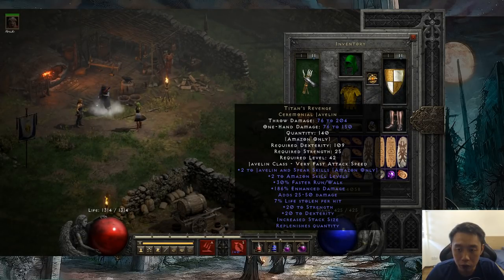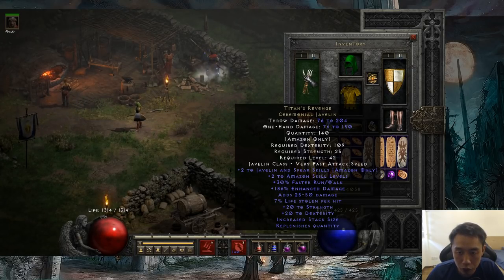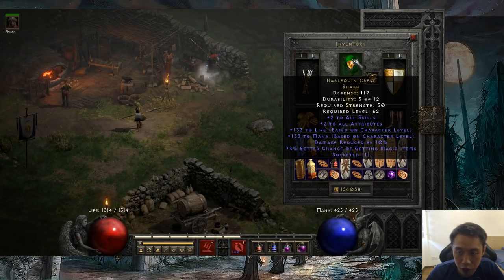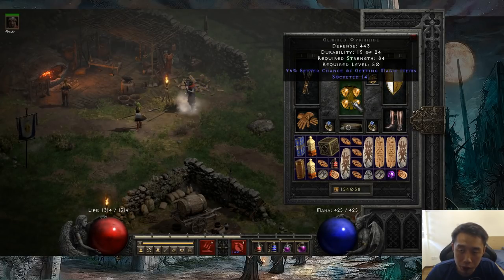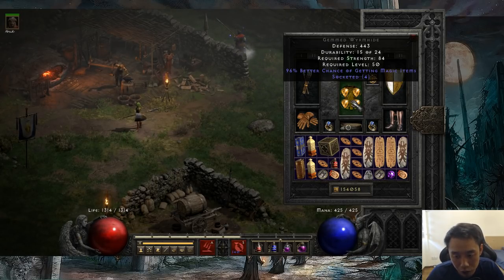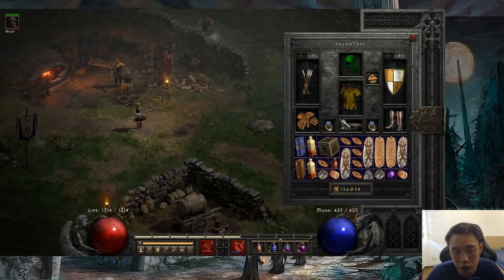For the items, very straightforward — you just want to look out for plus to javelin and spear skills, as this is going to help boost your lightning fury damage. I have Titan's Revenge, which gives a total of plus 4 to skills, and Harlequin's Crest (Shako) for plus 2 to all skills. A budget replacement would be a Lore runeword if you're not able to get a Shako yet. Spirit on a monarch — I'm personally using a 4-socket wormhide with 4 perfect topaz just to boost my MF, since this is my first character and I'm looking to farm more items. Farming cows in general, you don't have to worry about your resists too much, because most of the time you're just hiding behind your mercenary and throwing lightning fury.